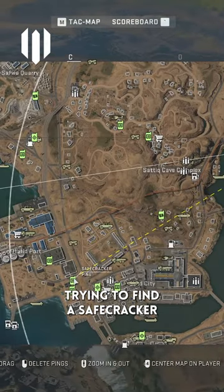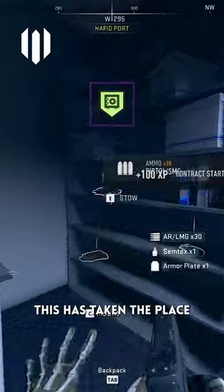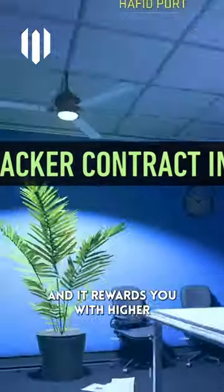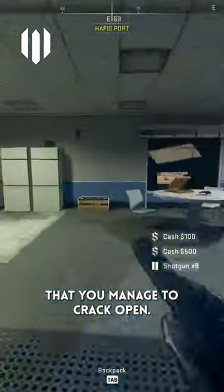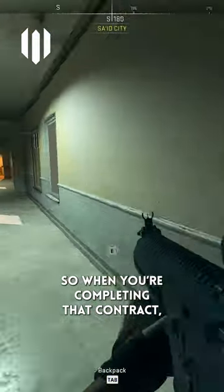For the contract, I'd recommend trying to find a safe cracker and complete this as quick as you can. This has taken the place of the scavenger contracts from Warzone 1, and it rewards you with higher tier loot items for every safe that you manage to crack open. You also get a decent amount of cash and plenty of XP.